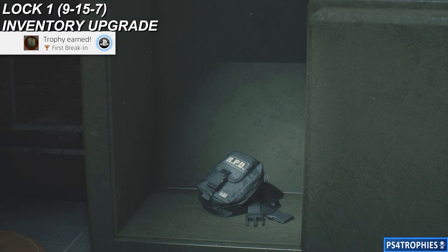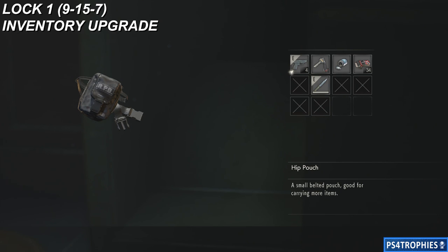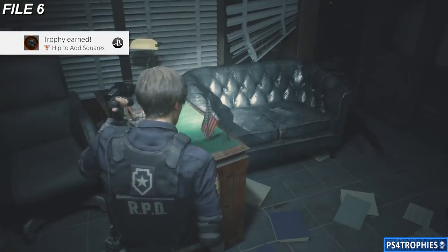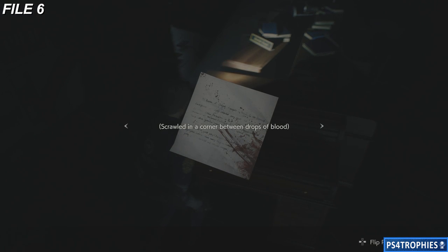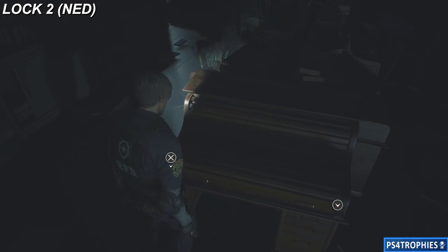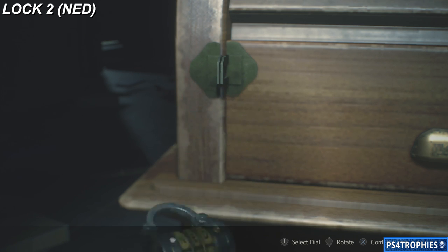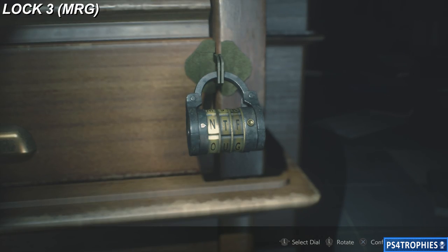You're going to get a trophy for doing all the locks, all the inventory upgrades, all the Mr. Raccoons, and all the files. In the same West office, we're going to get our third file, file number six, right here on top of this desk. There are also two more lock combinations, both right here on this desk on the left side and the right side. Lock number two is going to have a combination of NED — it's the left lock of this desk. And then our third lock is going to be on the right-hand side; this combination is MRG.